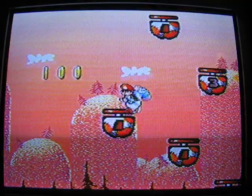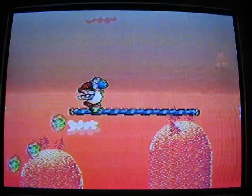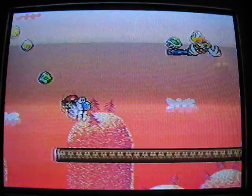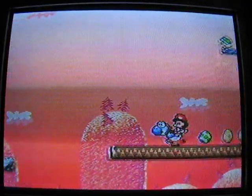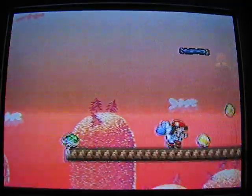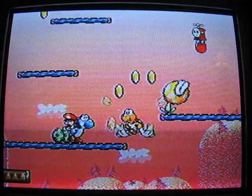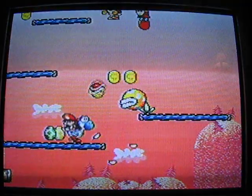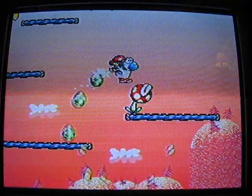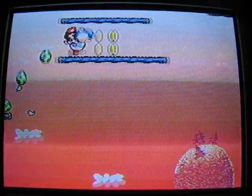Watch where you move here - these fire guys are invincible. You can jump from up there to get some eggs up here. Jump from up there to here. Time this right to get a 1-up. Where'd the other one go? It went too far off screen. From what I can tell, you have to beat him to get up here.